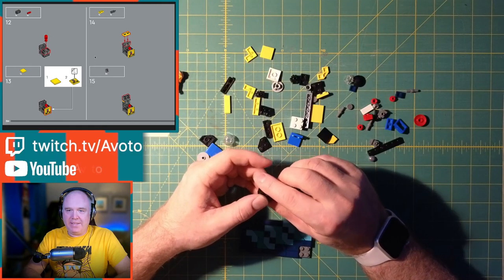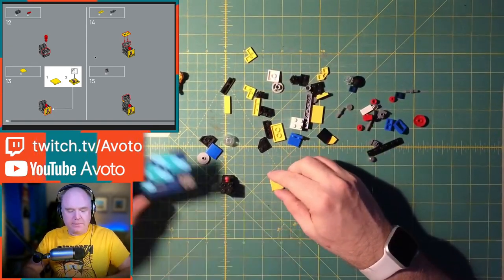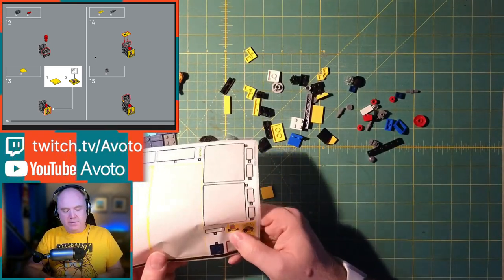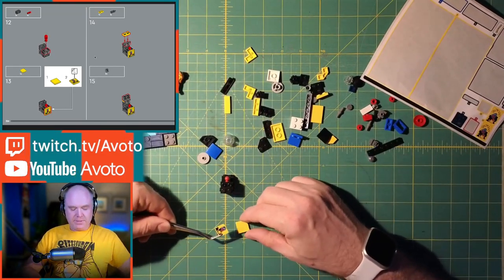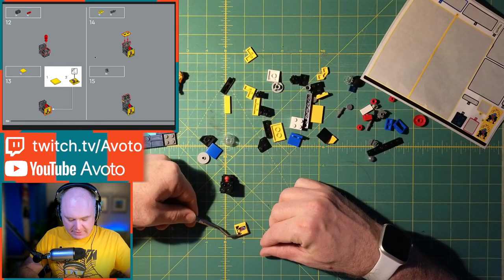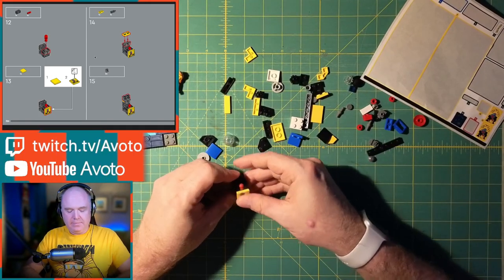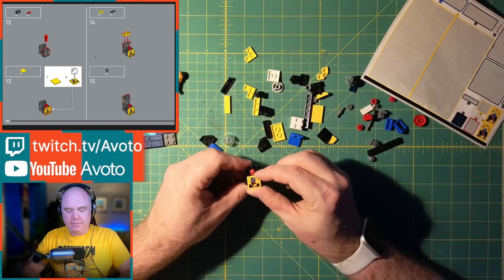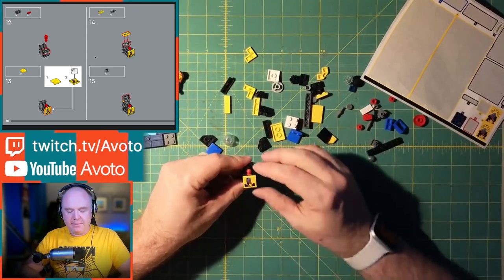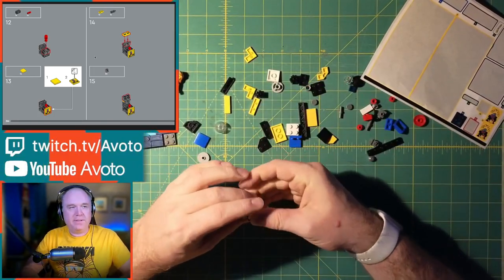Now we have to add the little stickers. The first one goes onto this yellow piece — it's sticker number 12. Fighting static electricity trying to get it lined up nicely. It pops on to the front like that — not perfectly aligned but I think it's okay. It's off just a tiny bit in one direction but at least it's square, and square is good enough for me. That's definitely something I can live with.